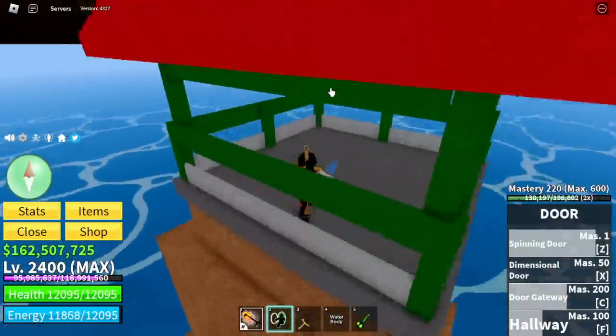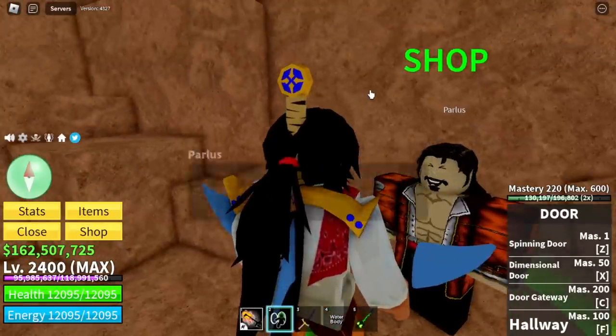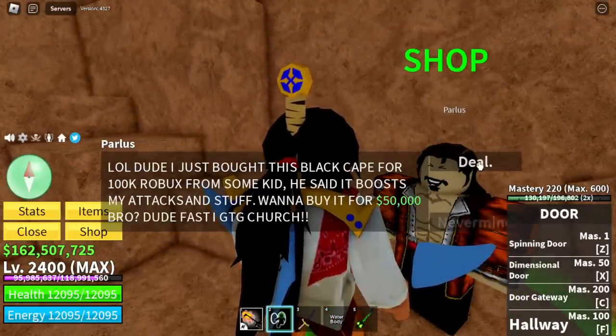Located in the marine fortress is the black cave. It is kind of easy to find, but this item is really good for new players. That's why I included it.